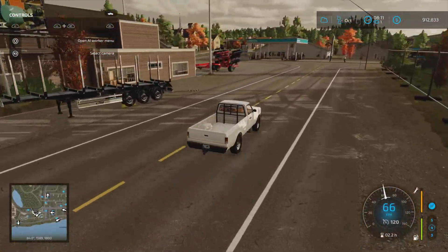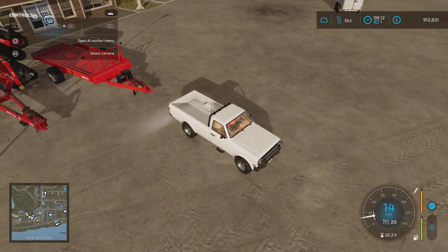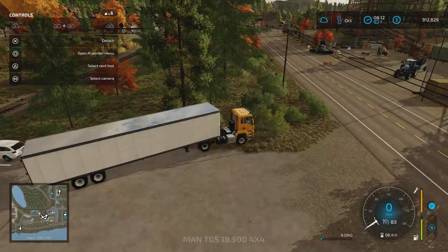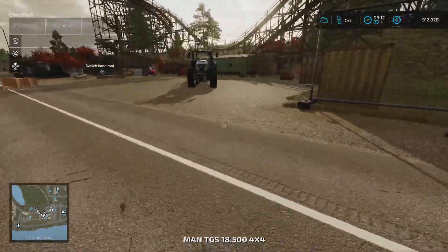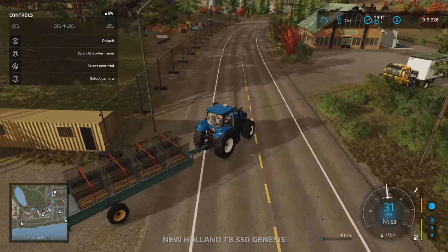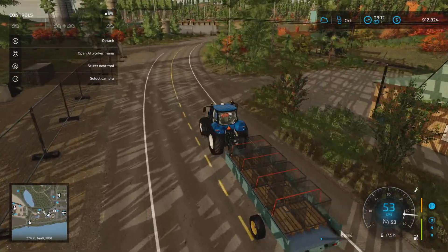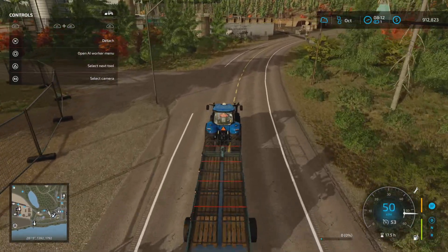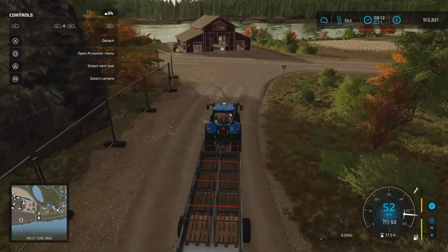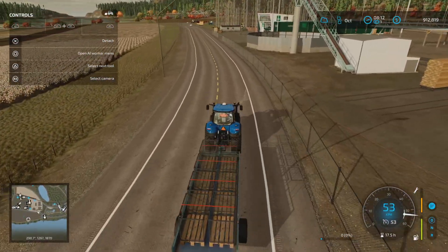Prefab balls are easy. Let's go into our trusty trailer combo, go pick up these prefab balls, and then we'll go get some buckets after that. That should give us enough to get onto the next stage of the roller coaster. Then we can get our cotton harvested into the spinnery and start getting some fabric. Now the other thing you can do with cotton is take it to the tailor shop and turn it into clothes. Clothes fetch about twenty thousand dollars per pallet.